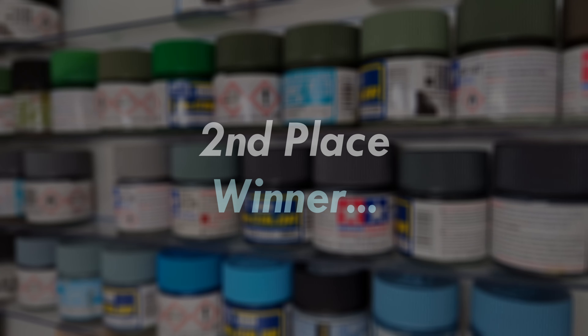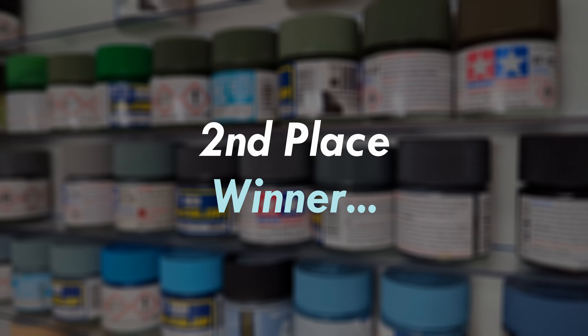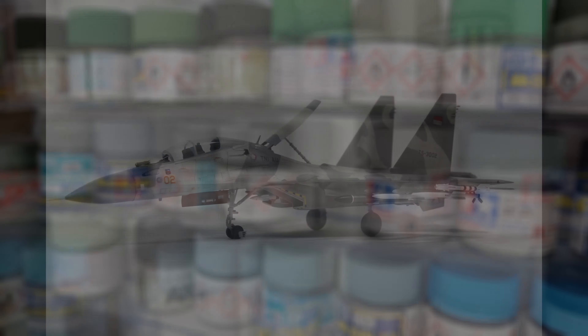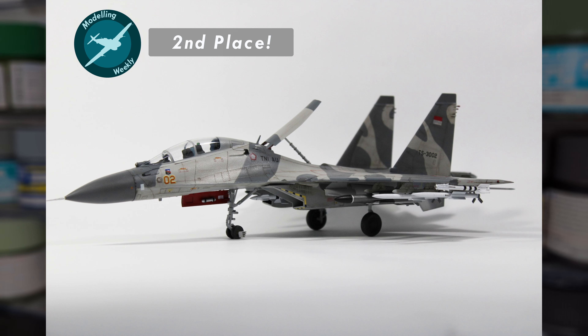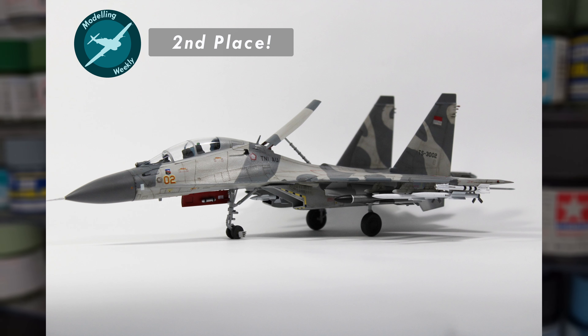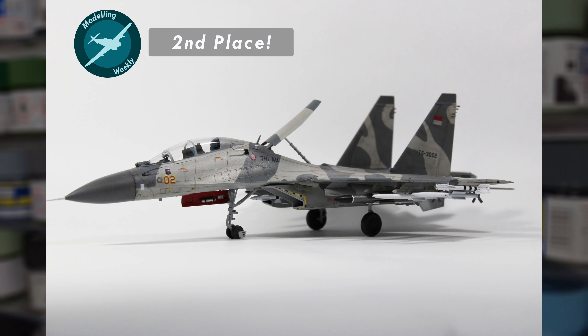And in second place, the runner up of the MW favourites group build of 2023, we have the gorgeous model that is Freedom's Flanker. The second we saw this build, we knew it had to take a spot in the top three. It's textbook and beyond, featuring beautifully painted camouflage and subtle weathering to match. Overall, a gorgeous model that is well deserving of the runner-up spot.